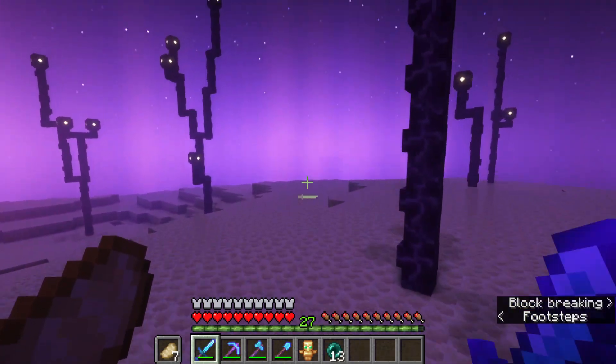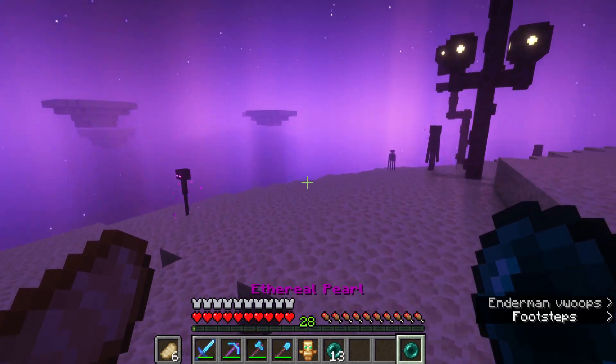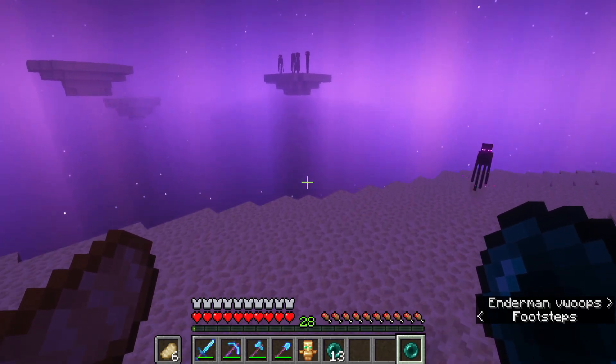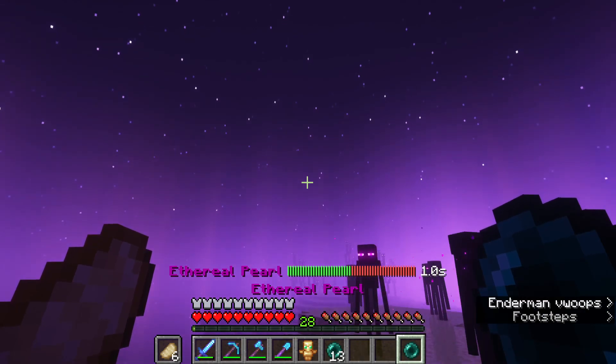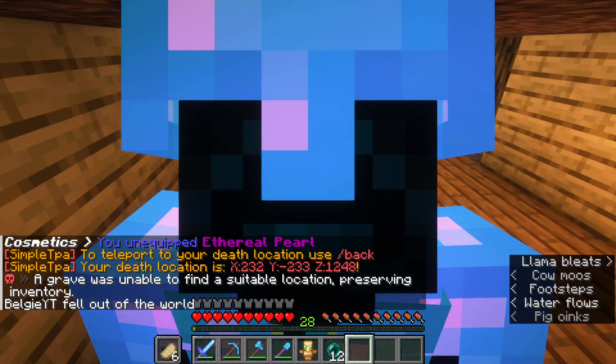I guess it's just running across end islands until we find an end city. There's actually a gadget called the Eternal Pearl, and what you can basically do is glide with it. As you can see, that didn't really work out very well — I didn't turn at all.